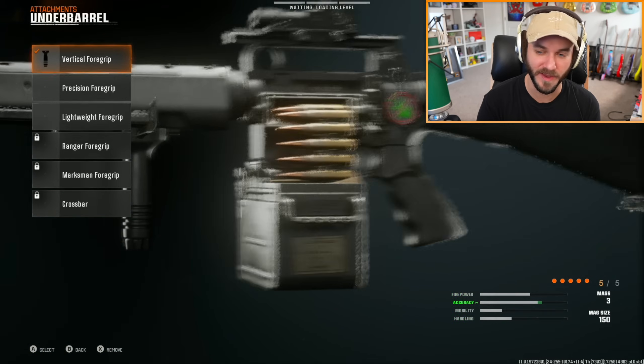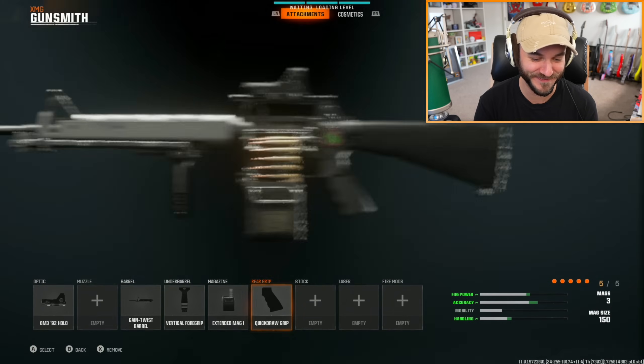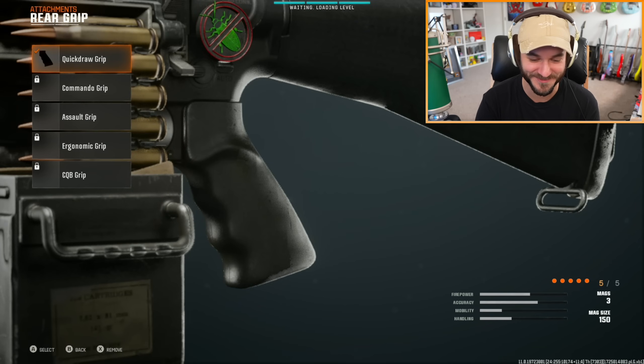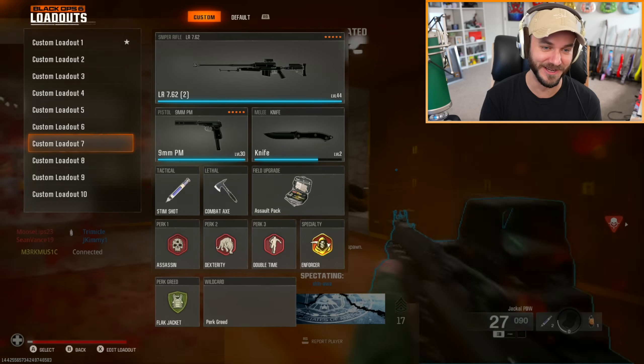Everything loads way too fast — I can't even keep up. Oh my god, this is so great — the fastest weapon customization of all time. Alrighty lads, we got Skyline — it's one of the more beautiful-looking maps in the beta, but on the Xbox One it's another mid-match join.